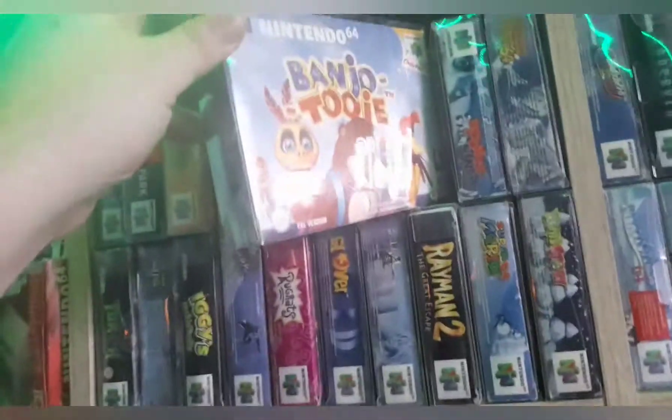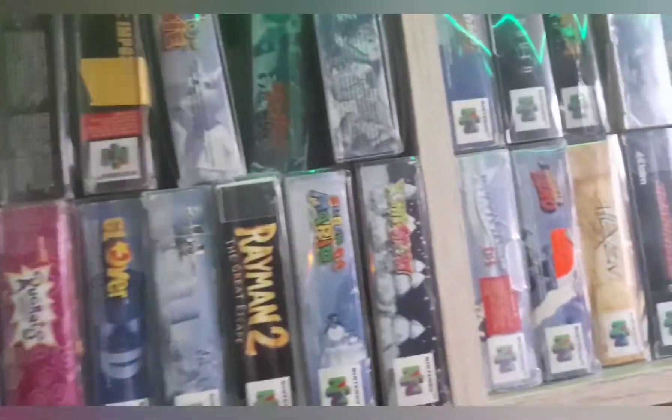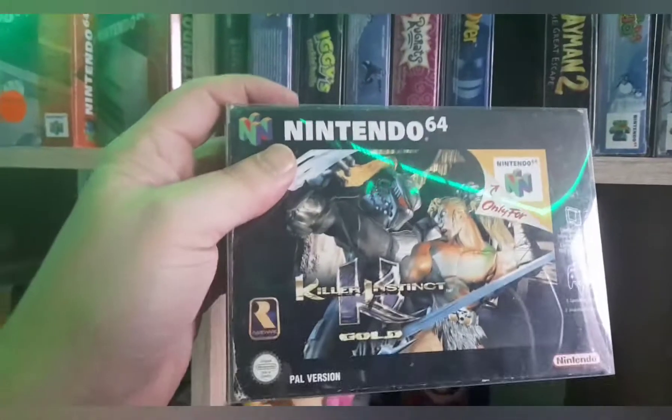Dann die beiden Banjo Teile: einmal Banjo-Tooie in einem sehr schönen Zustand und Banjo-Kazooie. Dann Donkey Kong 64, ist auch komplett mit dem Expansions Pack – hab das Modul halt nochmal hinten in der Donkey Kong OVP in der Konsole. Da unten: Turok, New Tetris, Iggy's Wacking Balls, 1080 Snowboarding, Wackwads, Kluver, dann Killer Instinct Gold, auch in einem sehr schönen Zustand.